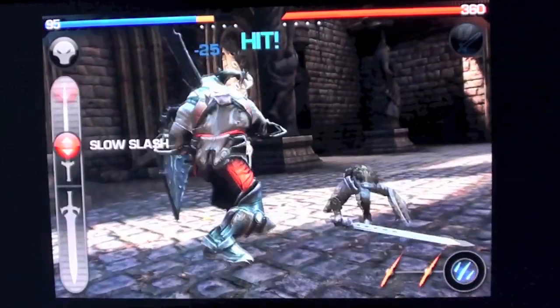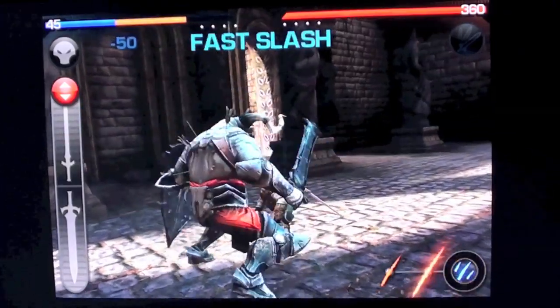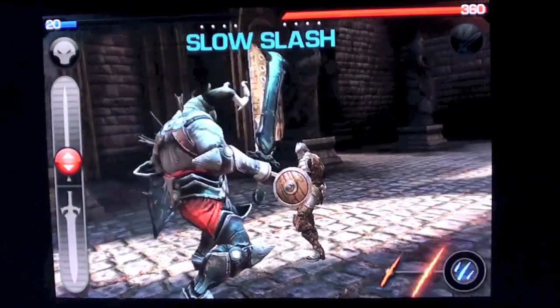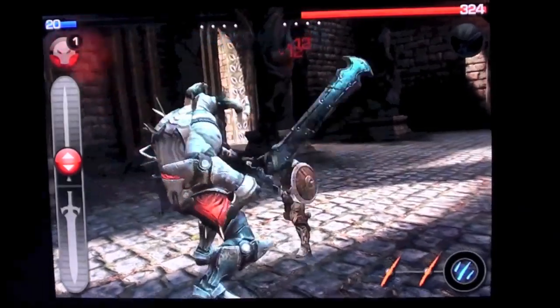You have two types of attacks: quick attacks and long attacks. Using the attack slider on the left, you can change the speed. The more toward the middle, the slower the attack. The more toward the corner, the faster the attack is.